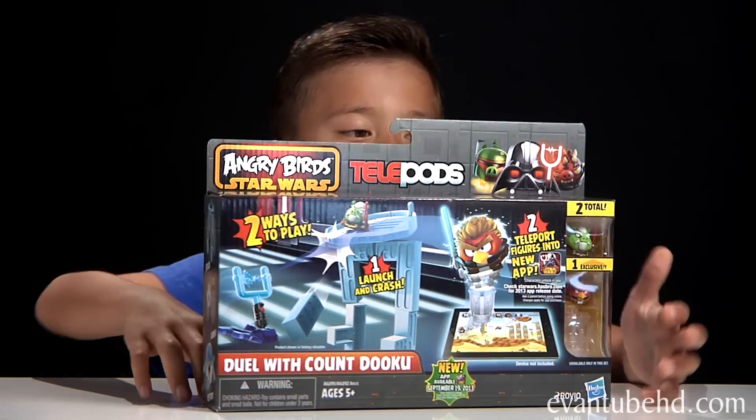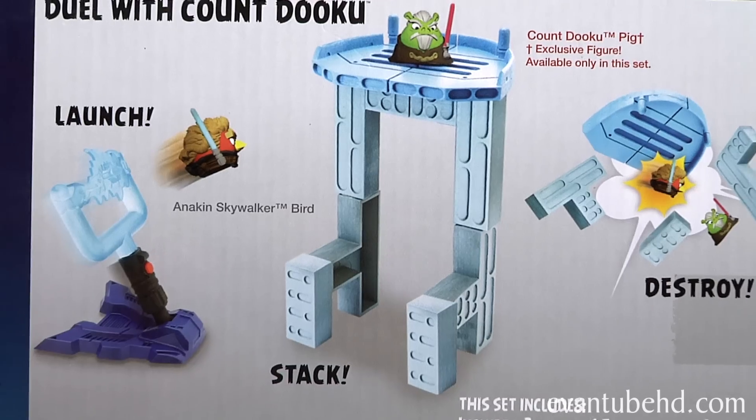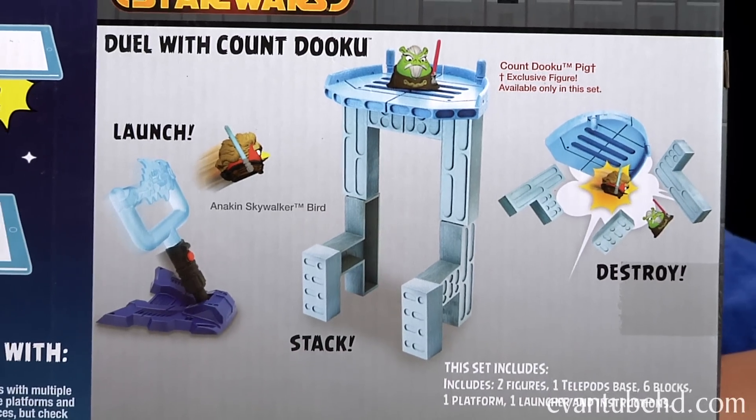Let's take a look at the back of the box — again it shows you how to use it with the app, and it says launch, stack, and destroy.